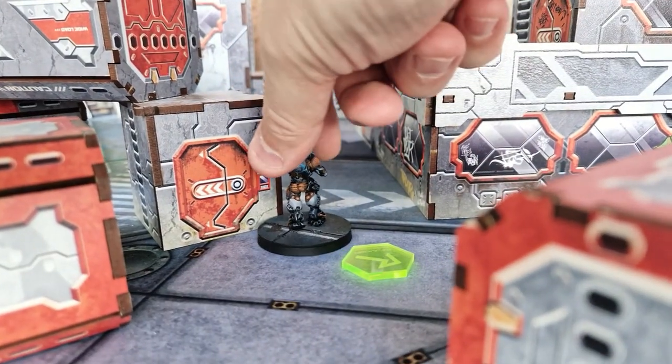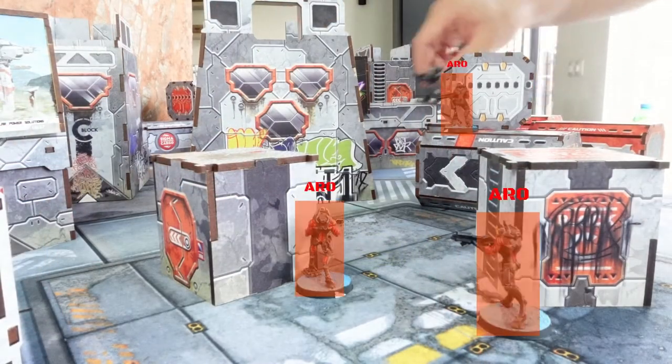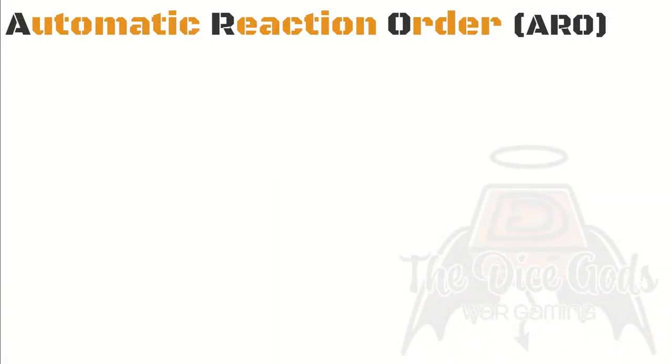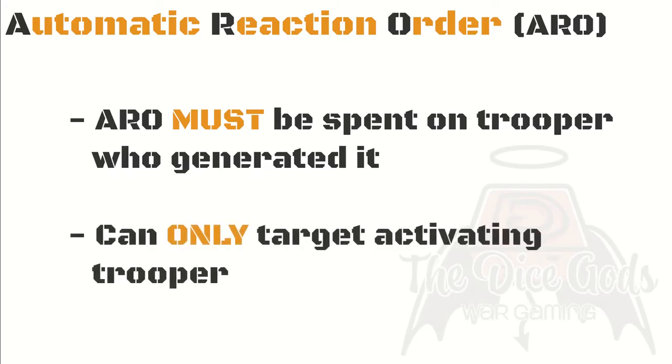This is really important, so listen up. The reactive player receives an ARO for each of their troopers who can draw a line of fire to the trooper you activated, or if the reacting trooper is within eight inches — known as the zone of control — of the activating trooper at any point during their activation. The resulting ARO can only be spent on the trooper which generated it and can only be used to respond to the activated trooper.